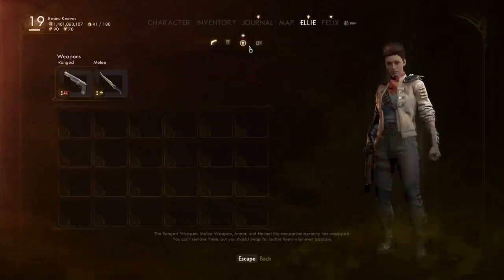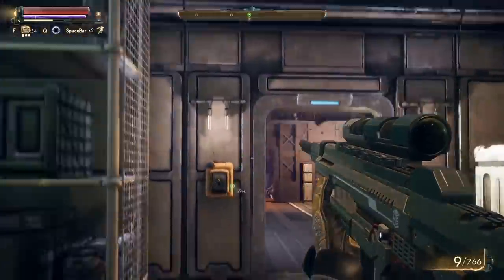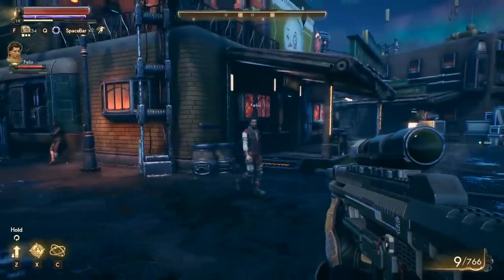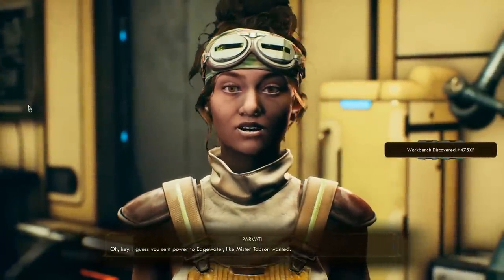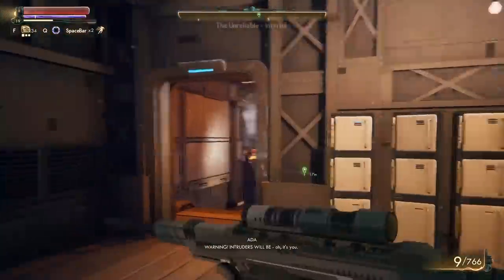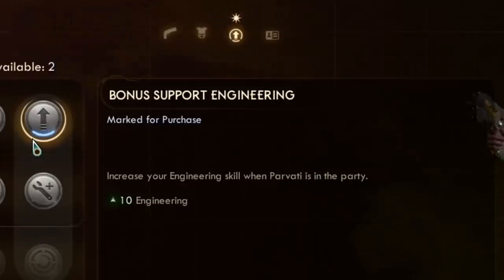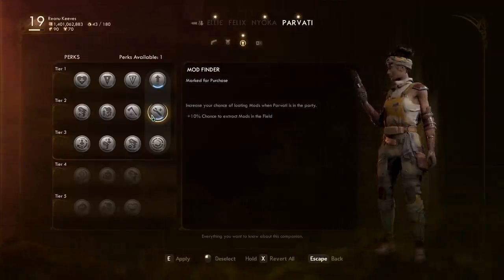What you're then going to want to do is make sure you have Felix in your party and level him up to have slightly better persuasion abilities. Then go pick up the other companion — we've come back to Edgewater to grab Parvati. Whilst we do have the best companion in the world, Felix, you're going to want to go grab Parvati over here — they are kind of necessary for the money exploit. She's now going to assist us and can join our party. With Parvati, simply go to her in our menu and spend some perk points — make sure she increases your engineering abilities, and most importantly mod finder, which provides an extra 10% chance to extract mods in the field.